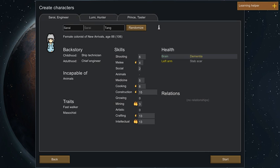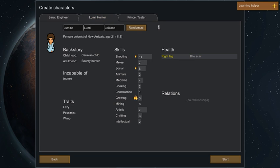This first character is actually really good all around — you've got construction, a real passion for mining, crafting and intellectual skills. The only problem is that Sarai Tang is 88 years old and has dementia. Usually you don't want people with permanent health issues. Heart efficiency is minus 15%, talking is minus 25%, and hearing is minus 25%. It might not be good to choose her, but she is really good all around and is a fast walker. I'll leave her in for now just in case I can't find anybody better.